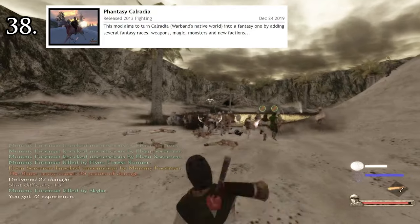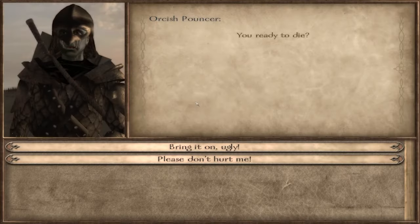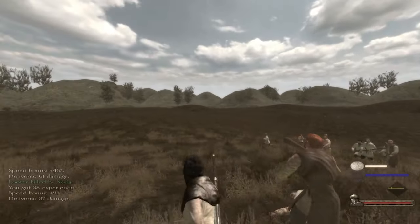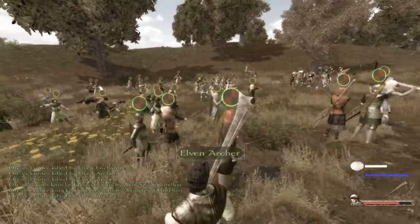Number 38: Fantasy Calradia. This one brings magic and non-human species to Calradia, and once again, that's pretty much it. The spells are fairly easy to grasp and the variety in species is certainly welcomed, but the mod didn't have any gold beyond that. It's a good mod to start playing fantasy mods and battles are very cool visually, but there are far better fantasy mods we have yet to talk about.